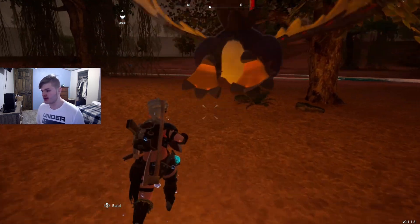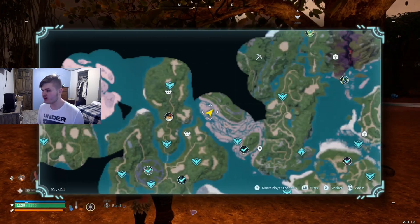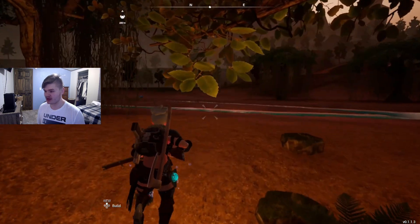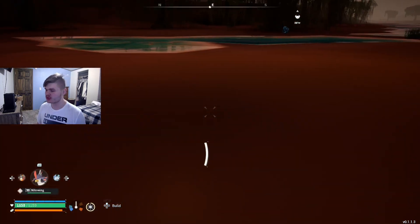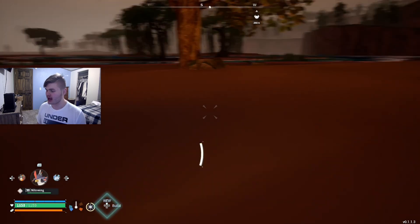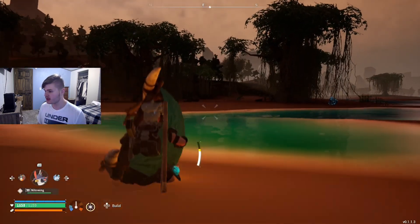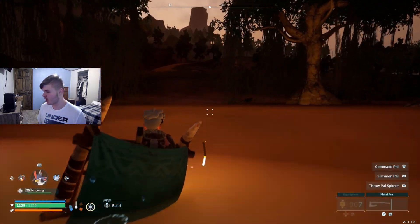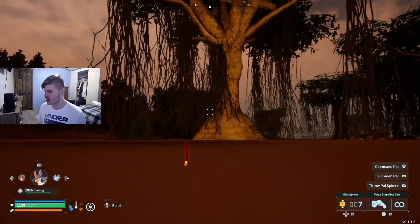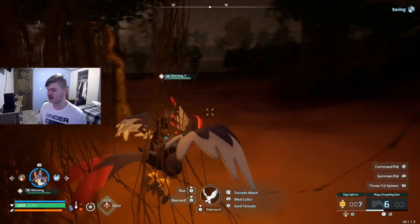Just for safekeeping, let's say someone is right here going through this part. They just fall through the ground and can't really do anything to escape. They can jump, but after a certain point it's going to behave like normal water where you can't really jump. You can try to grapple hook out, but I'm going to call Nightwing here to get out.